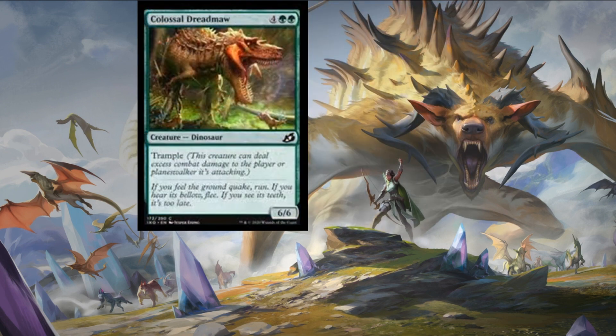No dinosaur set will be worth its salt without a Colossal Dreadmaw — it's got another reprint since its inception in the Ixalan block. It's become a bit of a meme, printed to death, but you won't be disappointed if you see this in your limited pool. It's a four colorless, forest, forest — a six-six trample dinosaur. Get those attacks in.